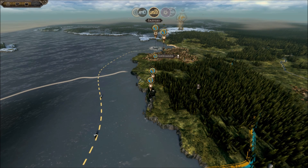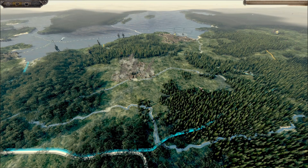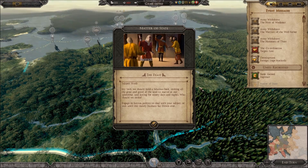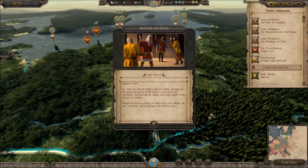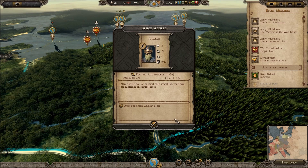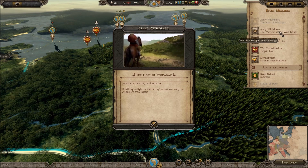I'd probably just have lost those two armies and the third general. Matter of state — the feast, subject Frodi: 'My lord, we should hold a fabulous feast, inviting all the great and good of the land to marvel at our splendor, lasting for 90 days and nights — who should we invite? The great engage in fact politics.' Right — the great deal of political backscratching. Good. Elder — armored withdrawals.